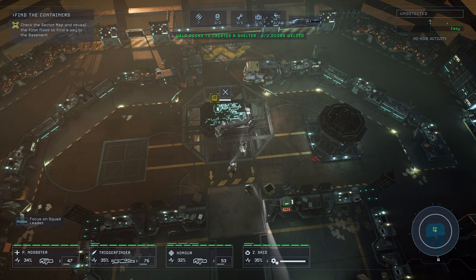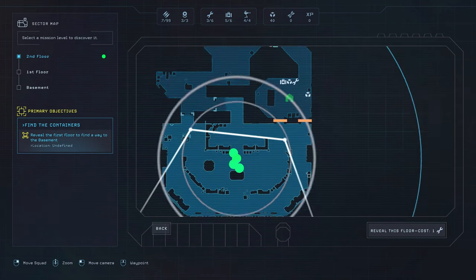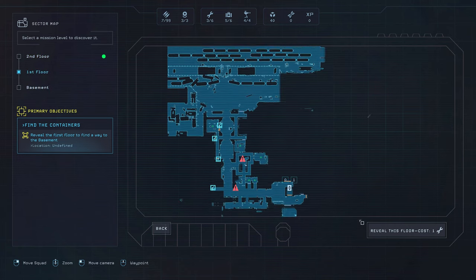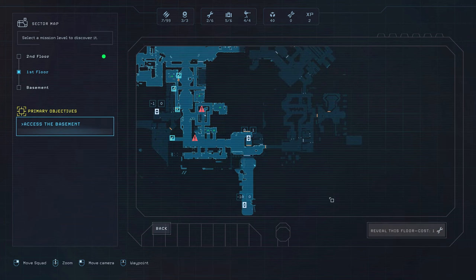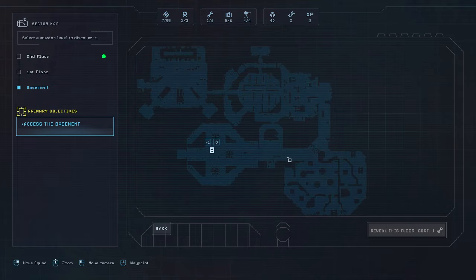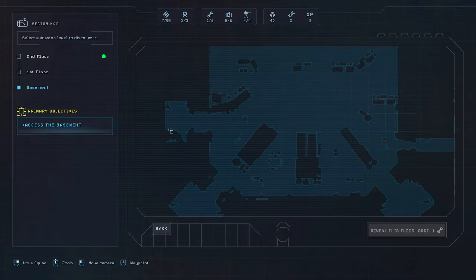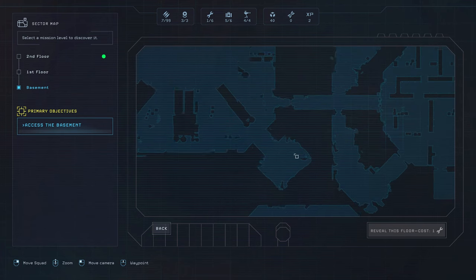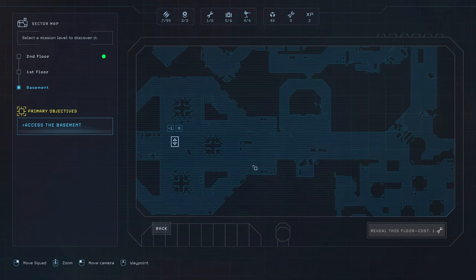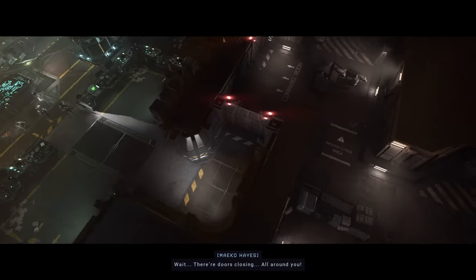I'm sure we want to go to the basement. So that's — this area is really small. First floor. And there's the basement. Let's reveal it. Boom. There's the basement. Yeah, this is probably going to be like a queen. This is probably infested. And so is this. And this. Oh my God. Not going to be fun. Well, it's going to be fun.